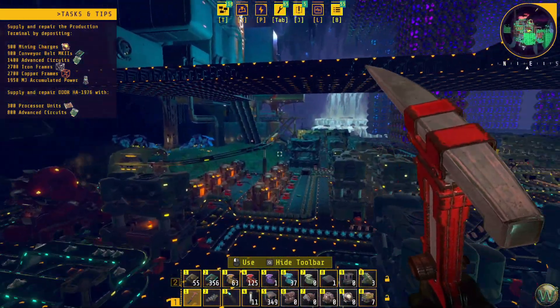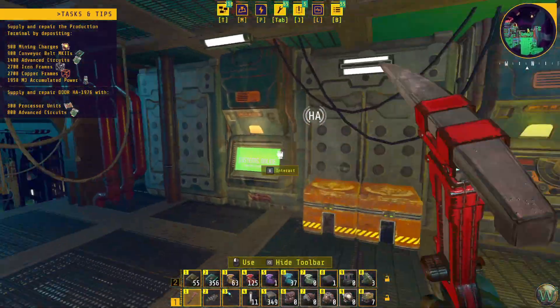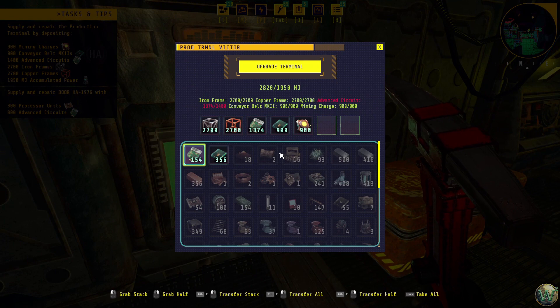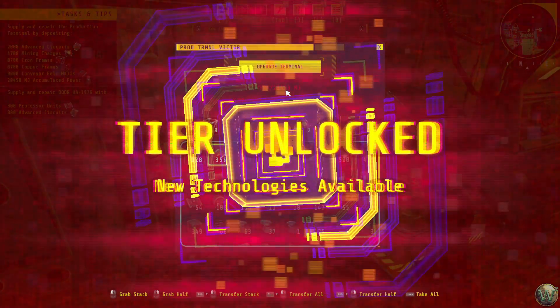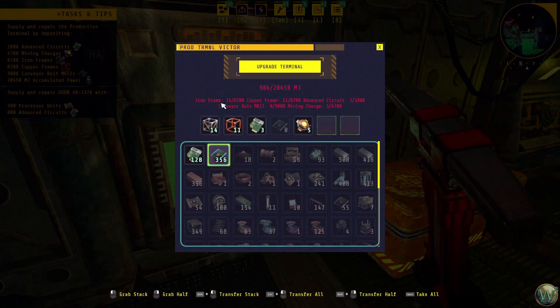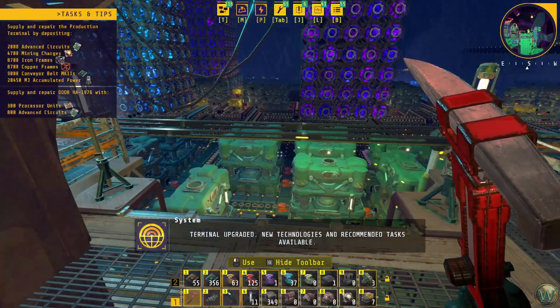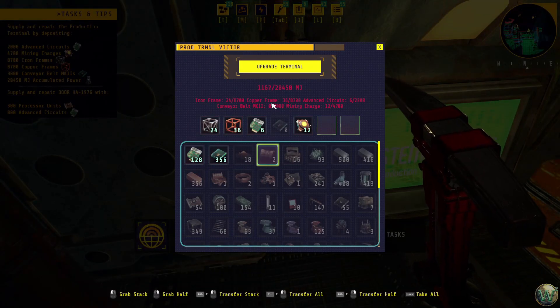Production terminal — where are you at? You are at... waiting on advanced circuits times 26. You know what? I'm going to help you out a little bit there, and we will upgrade the terminal. Holy crap, look at the power. Alright, you're unlocked. Frames. Circuits. Conveyor belts — 9,000 conveyor belts and 4,700 mining charges. New technologies and recommended tasks available.